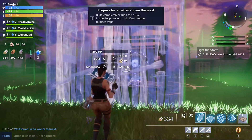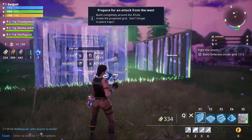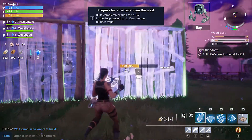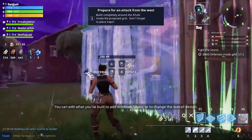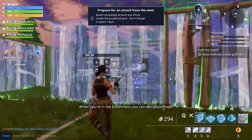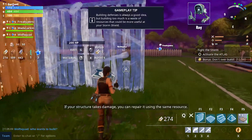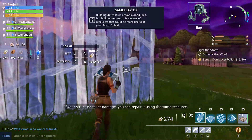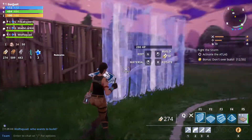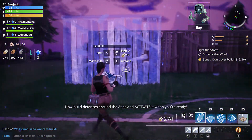Oh really, it has to be that big? We're using wood to build a fort. You can edit what you've built to add windows, doors, or to change the overall design. When you're in the build menu you can also place traps. If your structure takes damage you can repair it using the same resource. Don't over-build — we can only build so much around the atlas. Activate it when you're ready. Bonus challenge is now available.